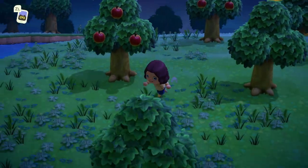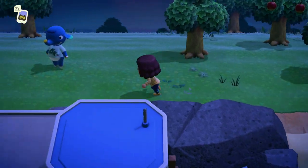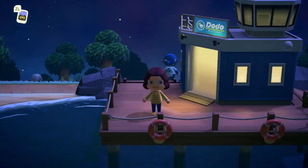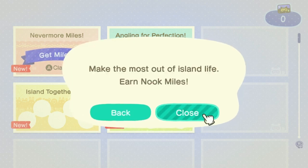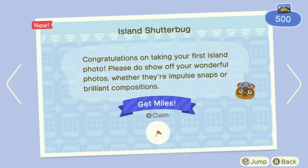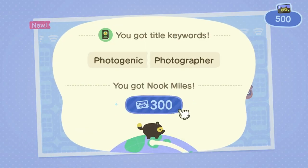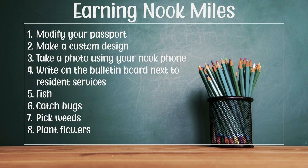Now that we've gotten past the introductions to the game, it's time to start working on our island. Tom Nook has just informed us that we need 5,000 miles to pay off our moving fees. Open up your Nook phone and click on the Nook Miles app — this is your best tool for seeing what's out there for earning miles. Once you've earned miles, you'll see a blue banner; click on it to claim them. You can use the right joystick to jump ahead to the next achievement. Here's a quick list of my favorite ways of earning these first 5,000 miles.